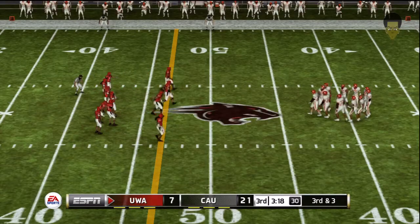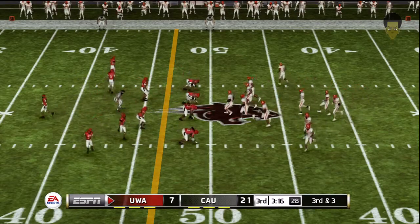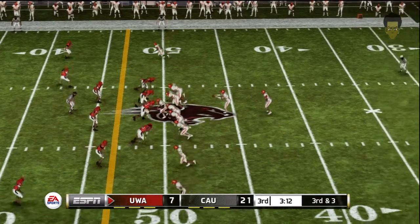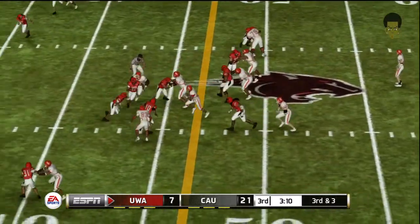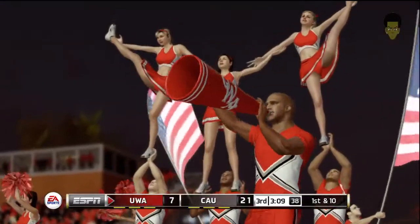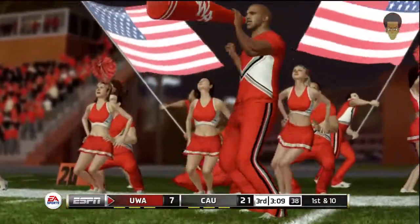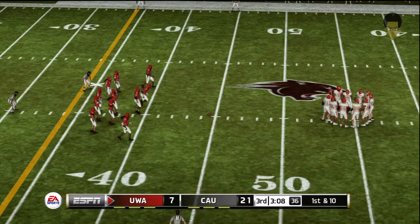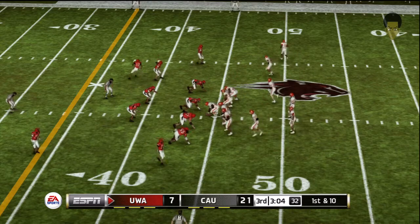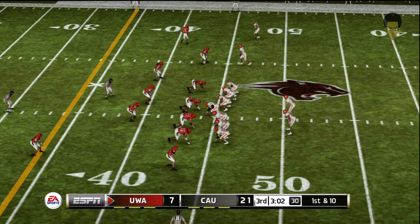Third down and they're going to need about three yards to pick up the first down. Everybody standing here on a huge third down and short. Here's the halfback up the middle for a nice gain — picked up a first down on that carry. Good job up front by the offensive line; they picked up some nice blocks to allow that back to get in there for some extra yardage. From the 45 yard line, it's first down.